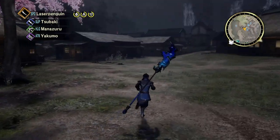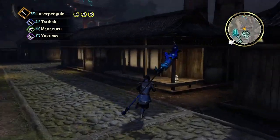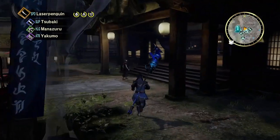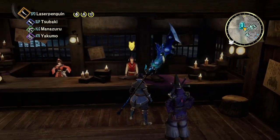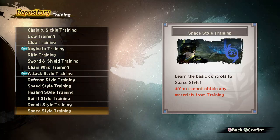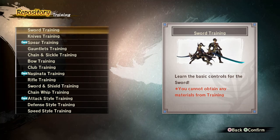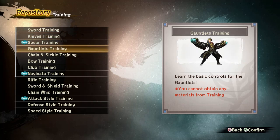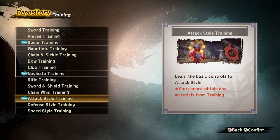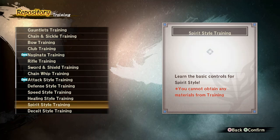We're going to start by explaining how everything works in town, which is where you're going to spend a lot of time in this game. First, you're going to want to pick your weapon. There's a guy here that will train you in all the weapons, and they're all different. The training will explain all the different moves your weapon does, because they're all quite different — and they all provide different defense abilities, whether it's a block, dodge, or parry.